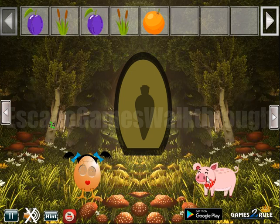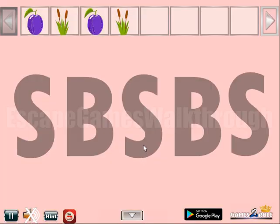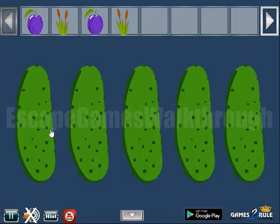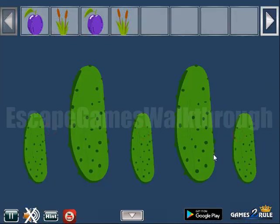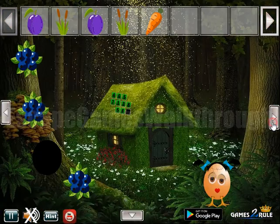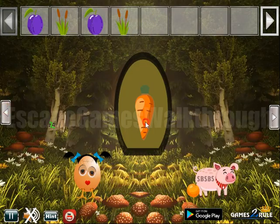Now we have got this orange. Small, big, small, big, small — it's a hint for this kind of potatoes, or it's cucumbers. And with this carrot we can go further to the third part of the forest.